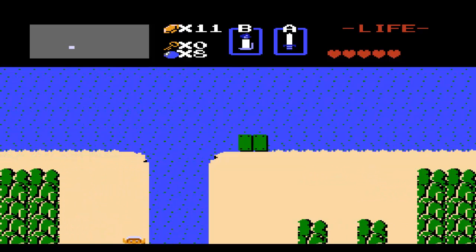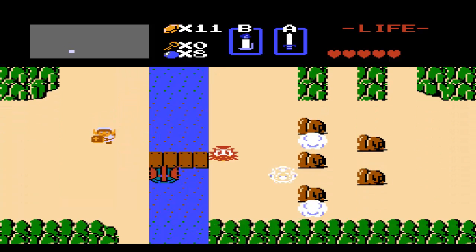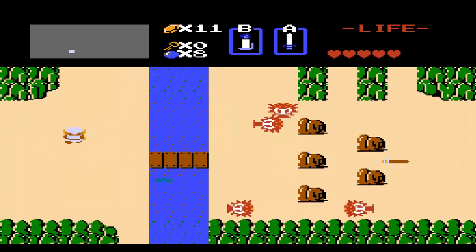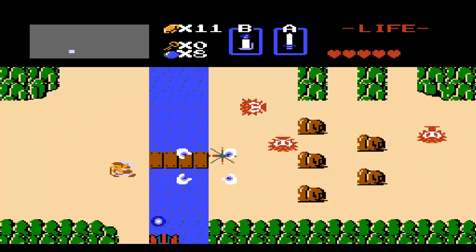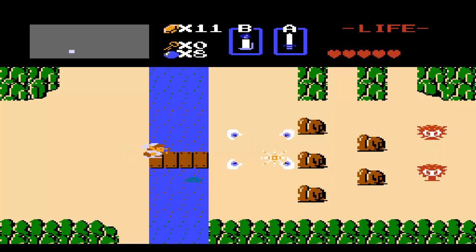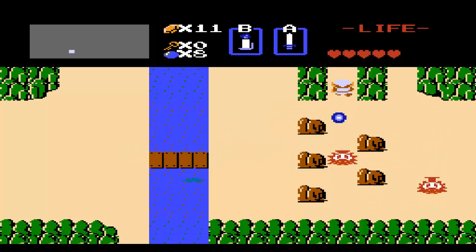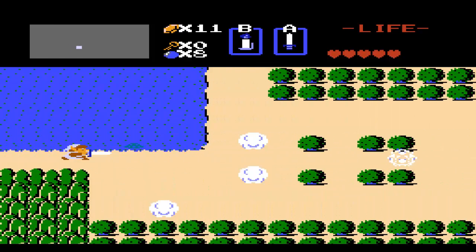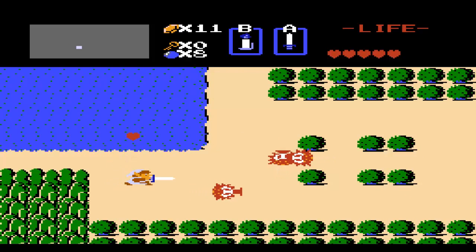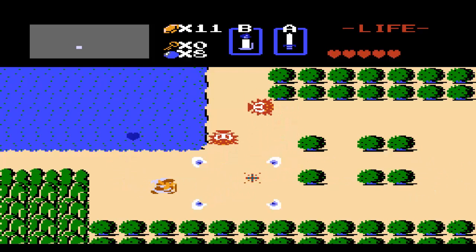We are going to cross the bridge. This Zola, whenever it's right around the bridge, kind of reminds me of the troll under the bridge — or like the guardian to the bridge from Monty Python. This little dock here is going to be helpful later when we get the raft, which is a one-time use item.